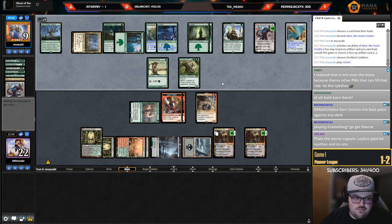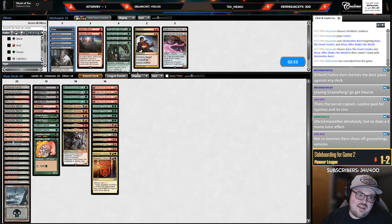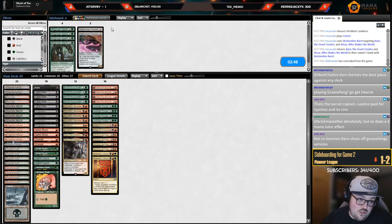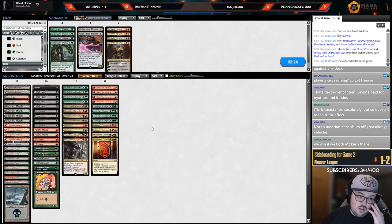Now they have Pestilent Cauldron — who are we kidding, we can't win this game. The Mono Green play experience is not very good, I kind of hate it. But I don't love this card against them because it's so bad against Karn. Keep Strangle, probably keep Kroxa, keep Push. Kolaghan's Command is good against Boat. I gotta cut four more cards though — don't want Duress. I think you have to bring in Thoughtseize against them.